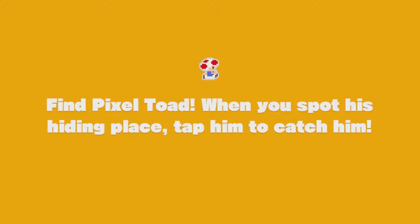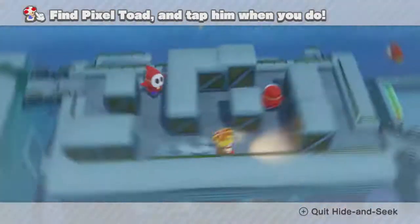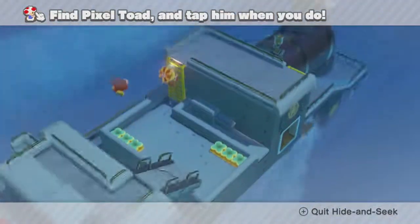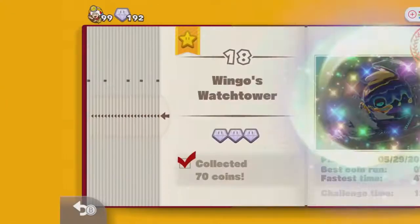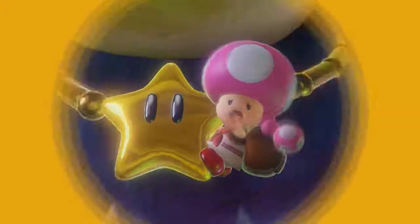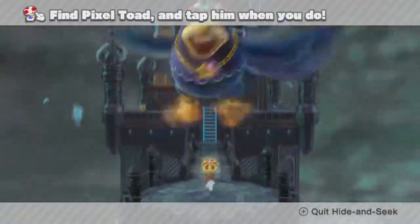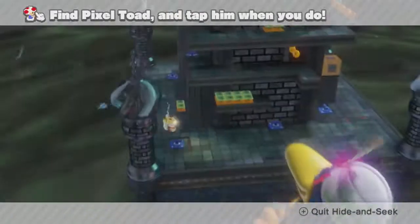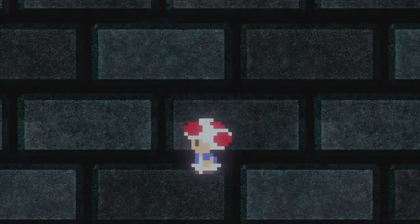For Blizzard on the Star Express — and let me just say this — for all the train levels, Pixel Toad is at the very front of the train. These are very easy to miss, but they're all at the front. You'll see him on the very, very front of the train, almost touching the tracks. Definitely easy to miss if you're not looking carefully. Finally, for Wingo's Watchtower, you can actually see him in the opening cutscene behind Wingo. Swing the camera around and you'll see him on the top of that double-stacked block up at the top. That's all for Captain Toad's story.